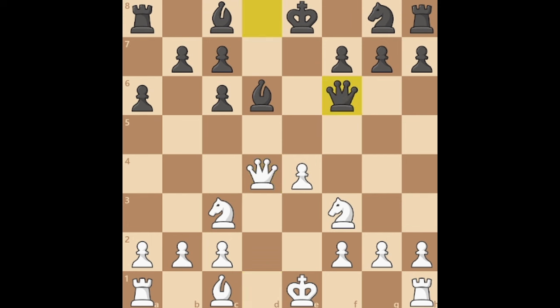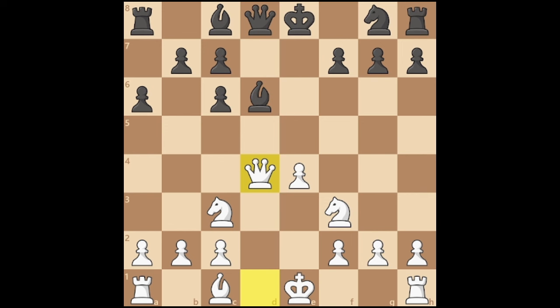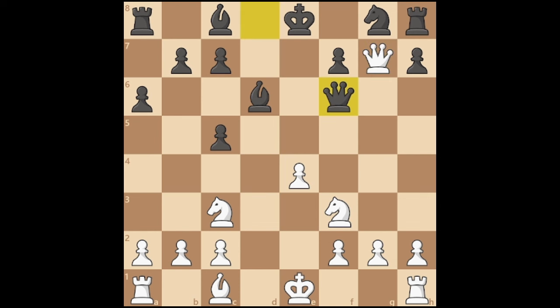If black plays Queen F6, we can fork again, but this move can easily be countered when black plays Queen E6, pinning our pawn to our king. Finally, if black ignores the threat, we can take the pawn. Black's only move to win back as much as they can is to play Queen F6. So when we take, black takes back with the knight, and we fork again with our pawn.